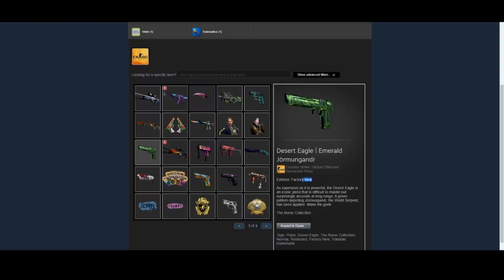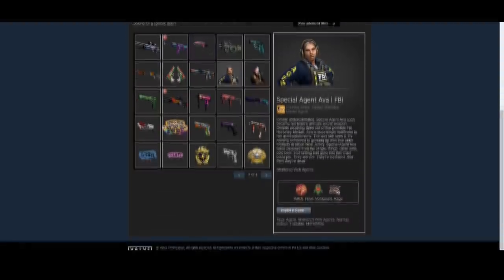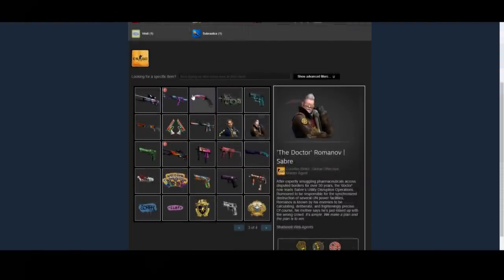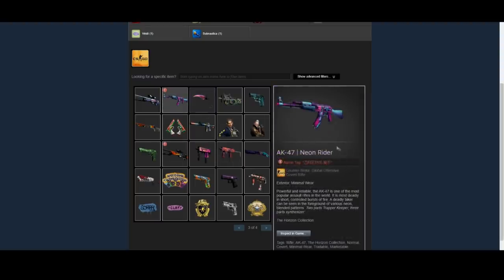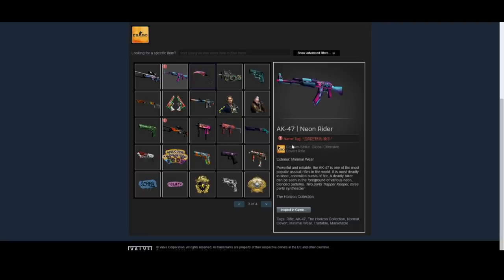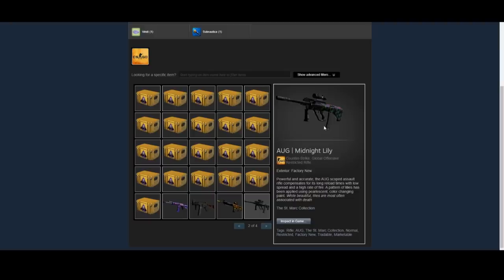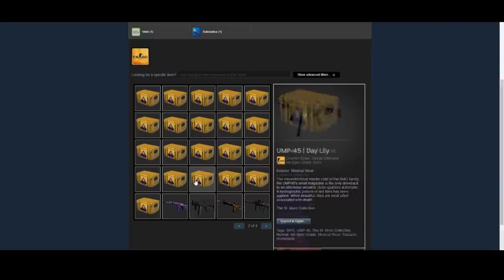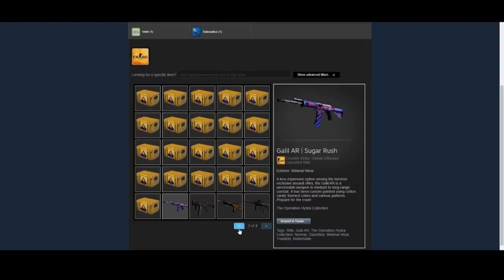For starters, he has the Desert Eagle Emerald Jormungandr, which is going to be a pretty solid investment after it changes hands from panic sellers. He has that P90 Emerald Dragon, which I'm actually really impressed by — it's a great opportunity for investing because of how the Fire Serpent is doing right now, rising very rapidly over the past month. The Karambit Fade has actually been doing incredible recently, rising very rapidly all the way up to about $1,000. A couple of months ago it was around $850, so it's been doing very well on the Steam market. He also has the Augmentite Lily in Factory New condition — one of the big three I mentioned in earlier videos — and a UMP Daylily, which is a good trade-up material for the Augmentite Lily.